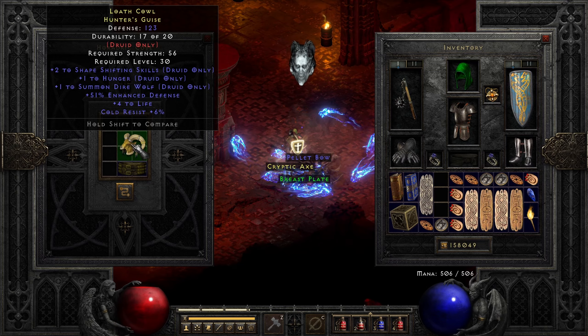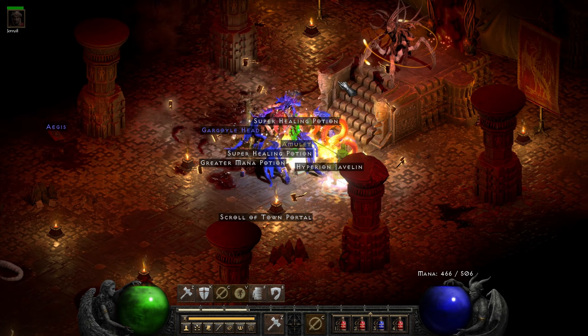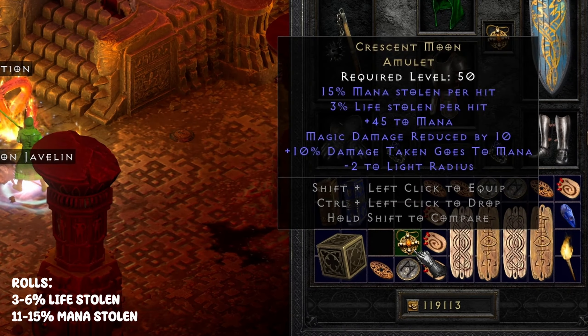On the same run, Baal dropped this Valkyrie Wing helm. I thought this was decent for the two to Amazon skills roll and four mana after kill, but obviously you can get a lot better helms for Amazons.